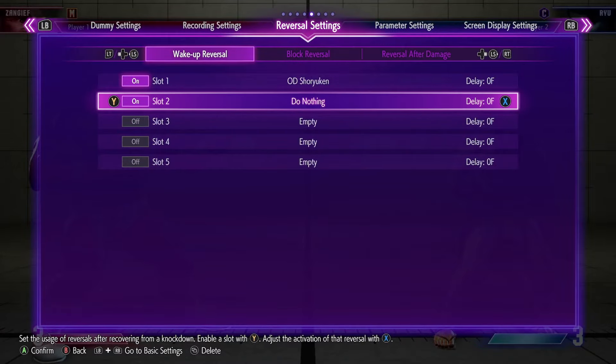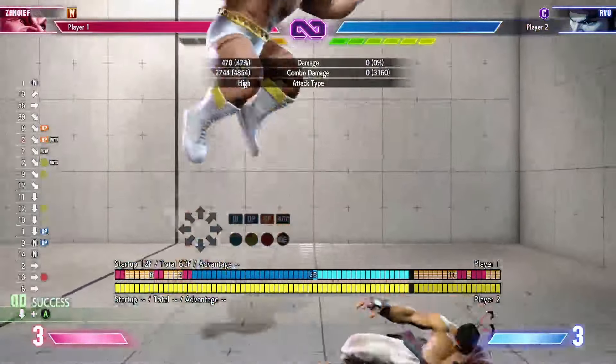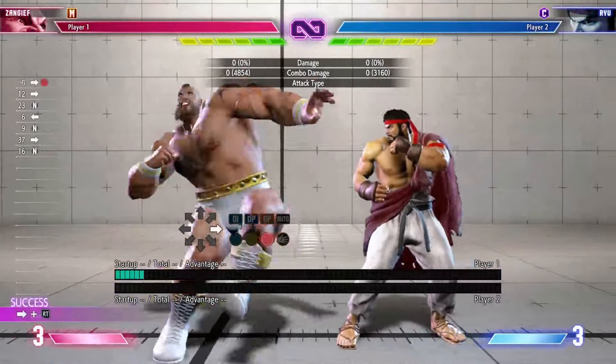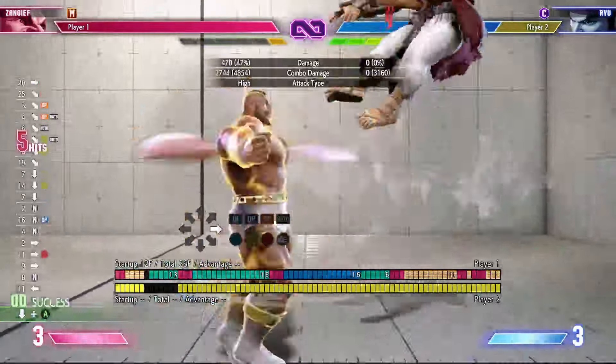Set up the dummy's wake-up options you've had issues with, but also add in a do-nothing command. Throw your dummy, and then instead of doing a setup to mix your opponent, we're going to do a setup for reactions. Instead of jumping into a hit-throw 50-50, do an empty jump into a block, and then throw them if they do nothing.